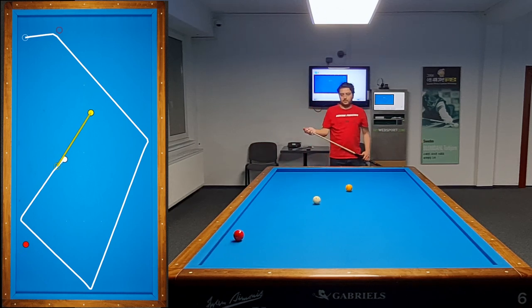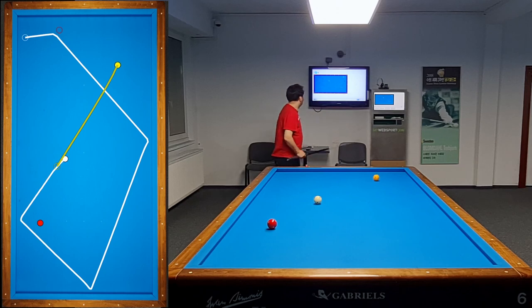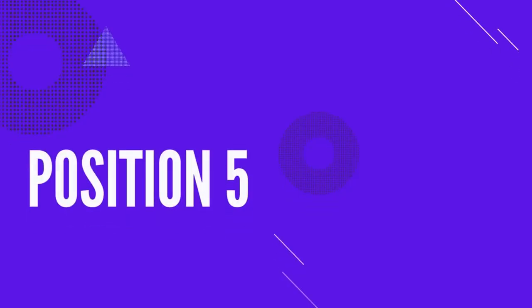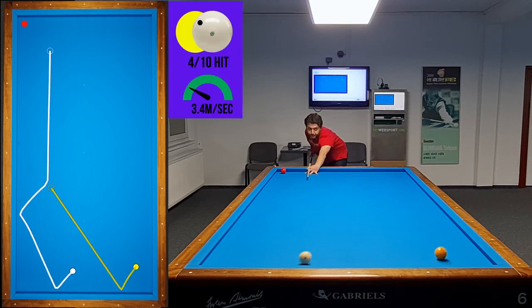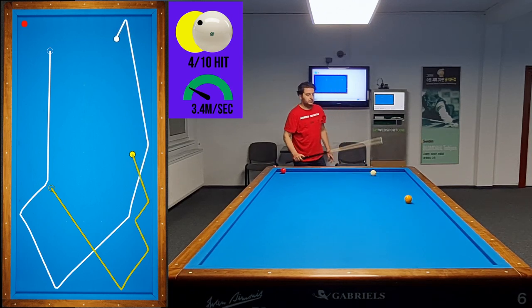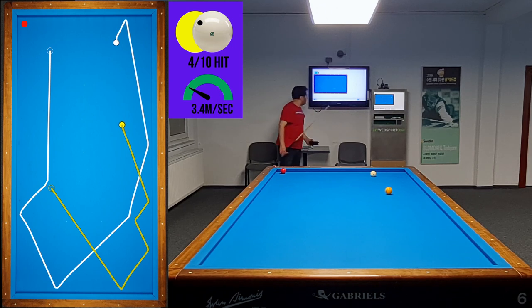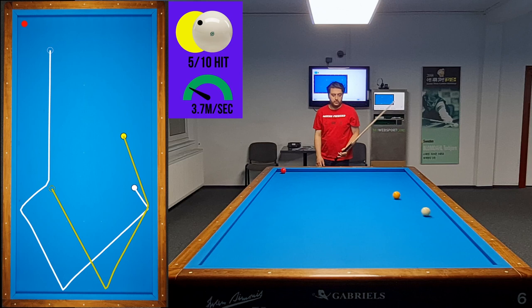This time I prefer to play a short angle pattern — I feel more comfortable. By the way, I have a video on how to calculate the aiming point for this kind of position; you can find the link in the description. This position is a little bit tricky: even if you hit the yellow ball thinner, it goes to the short cushion, but it is really risky. As you see, there is a kiss risk, and even if you avoid the kiss, the yellow ball goes toward the red ball. So you have to play thicker and keep the pattern as in the previous position.